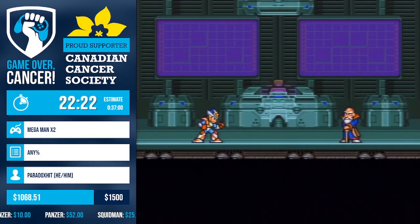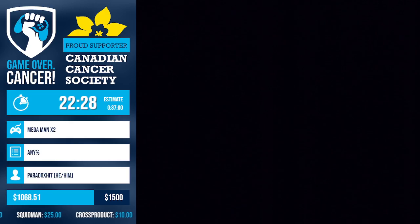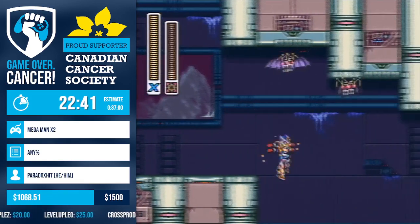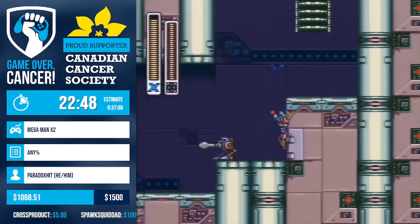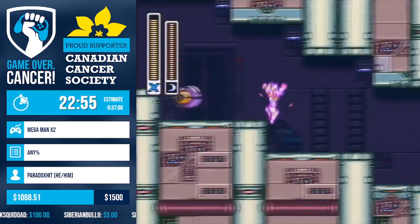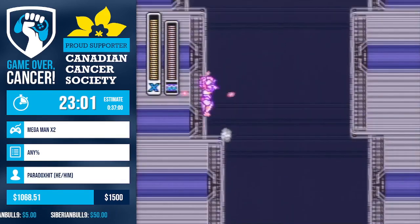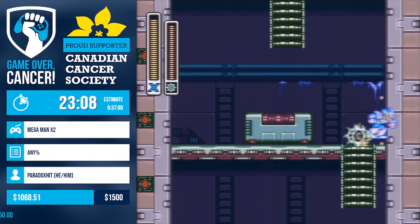Now we're approaching the Counter Hunter stages — this first stage is a perfect example of why Mega Man X2 is such a fun speedrun to watch and to play. We're going to see almost every weapon utilized: Burner movement, chain movement, crystals, Silk Shot to kill enemies, and Sonic Slicer to kill the crushers as well. Just going to let you enjoy the beauty of Counter Hunter.